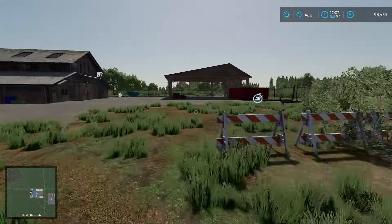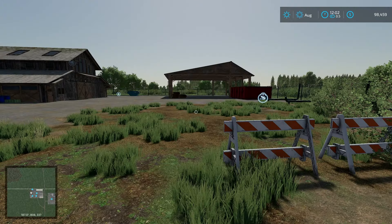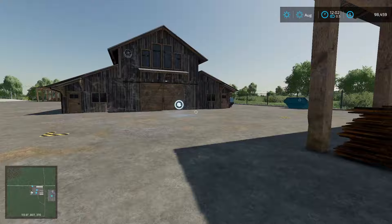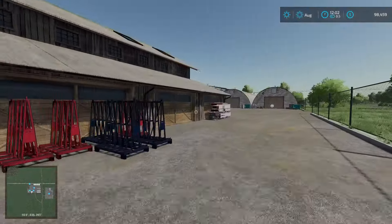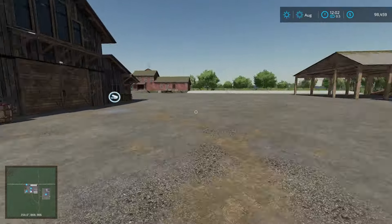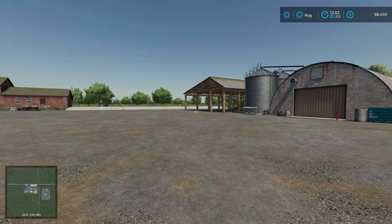There are some logs sitting over here — I believe this is our sawmill point. Is there actually a sawmill production? No, there's not. I'm assuming this is just the sale point for logs. There's not a lot of stuff marked. We do have an animal dealer right there. Pretty straightforward, pretty basic, simple map. I like it though. It'd be kind of fun to get on here — it's very No Man's Land-esque. It'd be fun to just build your own farm and town or whatever else you wanted.